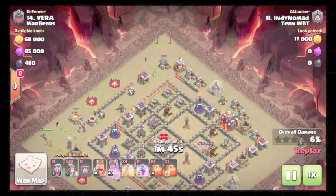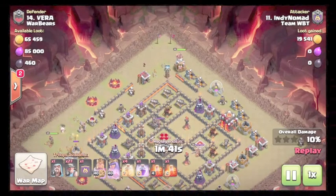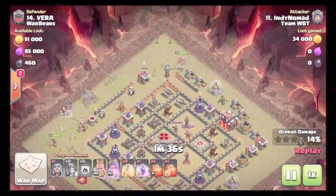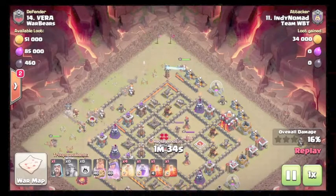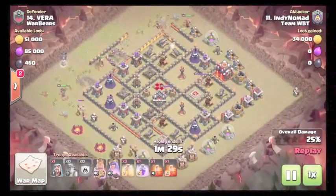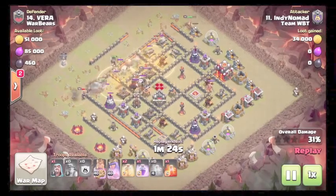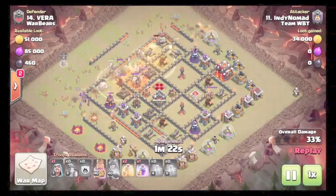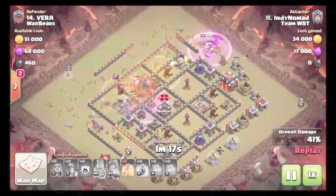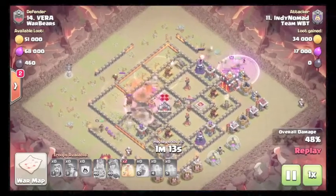Probably going to drop the king once that gold mine goes down on the elixir collector. King comes down — ends up walking in a little due to a tesla, but after the bear goes down it shouldn't matter. Miners end up pathing to the tesla. Queen stays walking down, uses a heal. He poisons the loon and the queen, then uses a rage to help speed through. Still has two heals left and only level one inferno towers.